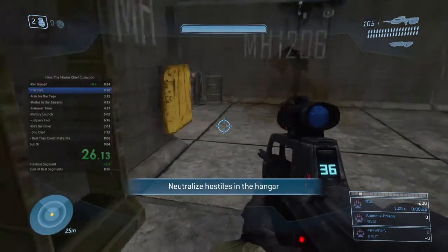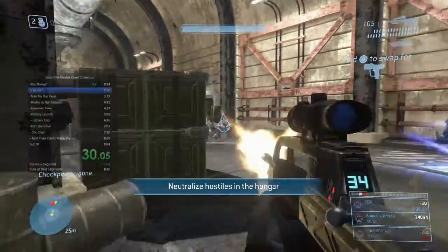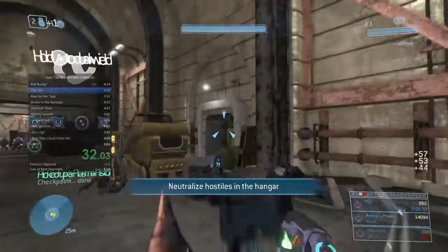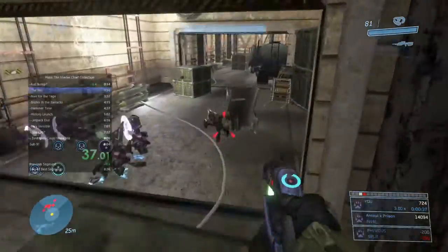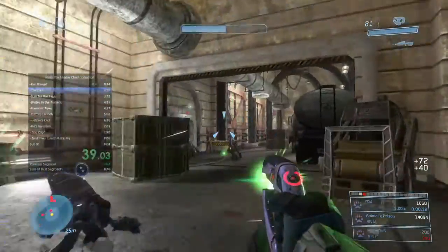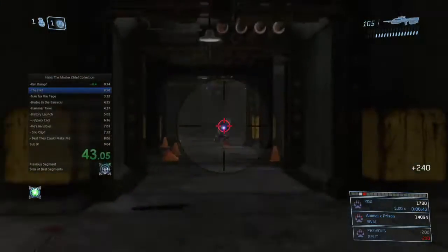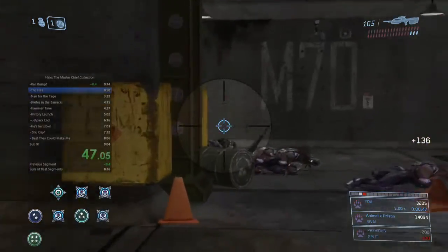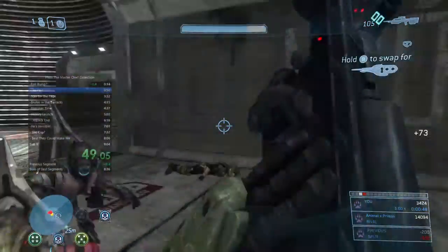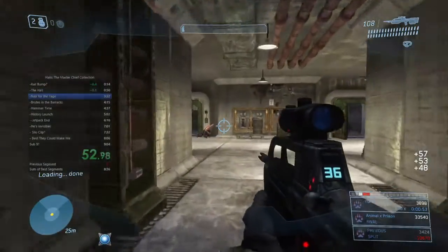Heading into this first hallway, which can be a bit of a tricky section. These first three grunts I'm going to headshot, grab one of the plasma pistols, and throw some grenades to clear as many enemies as we can to keep shields. Noob combo this brute captain, because once the captain dies the grunts tend to panic and flee. Prioritize the jackals — they're the most dangerous with the carbines — and throw a grenade at these grunts so I don't die from getting shot in the back.